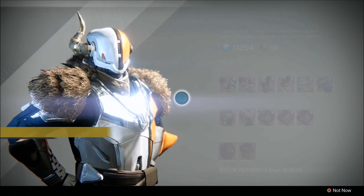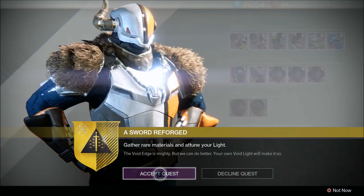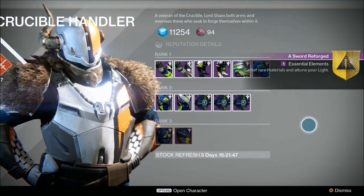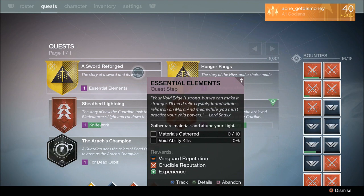The quest that he offers you is the quest where you have to gather 10 materials. You'll also have to attune your light, which means getting a bunch of kills using your abilities — whether it's the melee ability, grenade ability, or your super ability. You're going to have to get a lot of kills using a subclass that does the same elemental damage as the sword you're trying to get. For the void sword, you'll need to get kills using a void subclass, as well as gathering 10 rare materials.